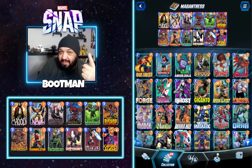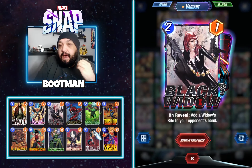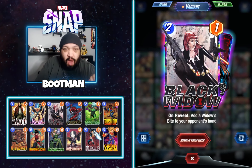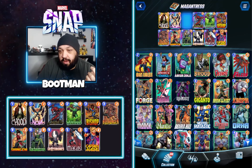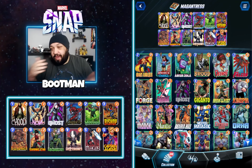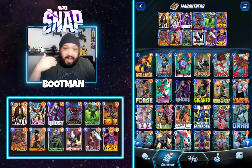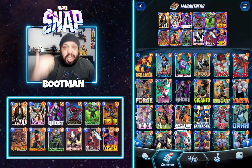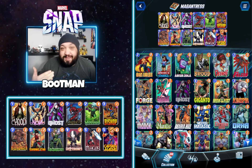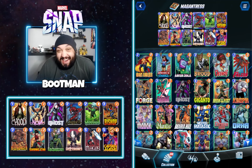I wanted Ghost because I cannot tell you how many games I've had to retreat from because I had priority. I am punished for just dominating the entire game, and that's where Ghost comes in. Ghost is an ongoing card — your cards are always revealed last. So if I know they're dropping something huge and I can Shang-Chi it or Enchantress it, I will not have priority. The question is what do you replace? This spot has been a flex — the original Magentrus had Angela, then I put in Black Widow. Now we're swapping Black Widow out and tossing Ghost in.